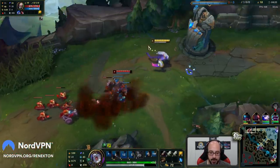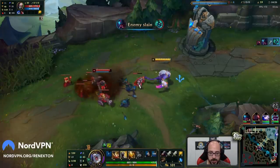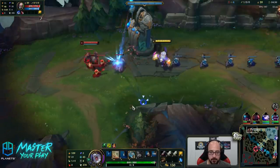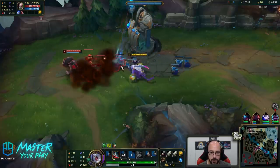Our W heals back half of the damage that we took in the last 1.5 seconds, so it's actually really strong. And any time we use our 4-stack, we get extra movement speed. Looking for the hit on him — don't find it.